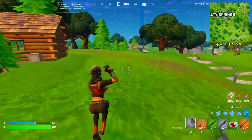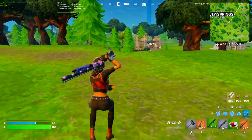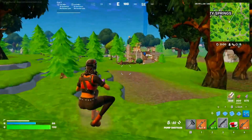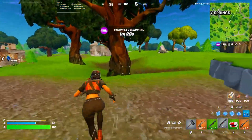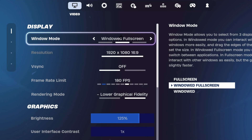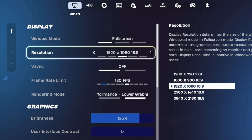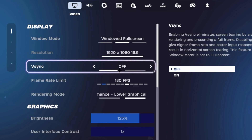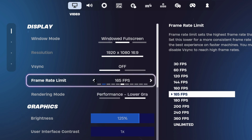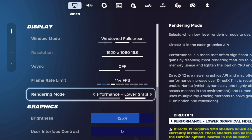You want to launch Fortnite and head over to your in-game settings. We're going to go over the best settings to boost your FPS and reduce your input lag in the new Fortnite season. For your window mode, make sure that you're on full screen if you're playing on native. Make sure that your VSync is turned off, and make sure that your frame rate limit is capped to your monitor's refresh rate — for me, that's 144.